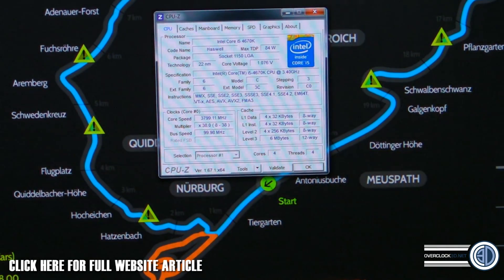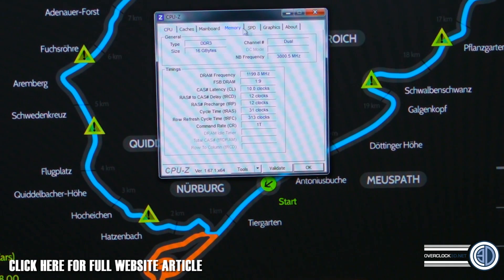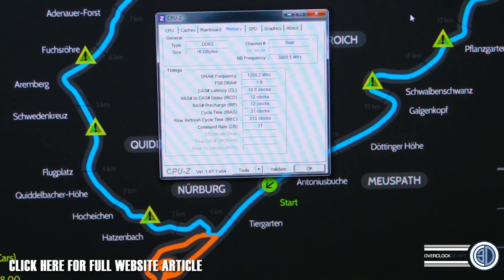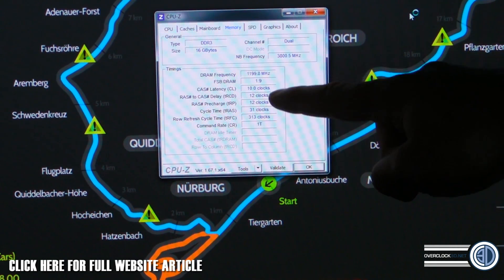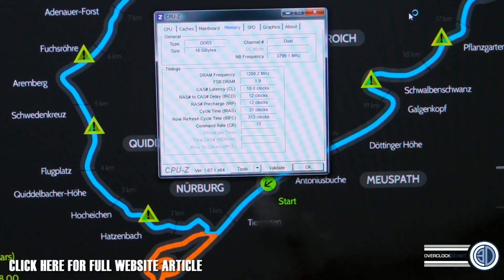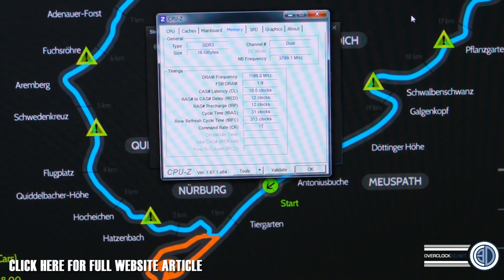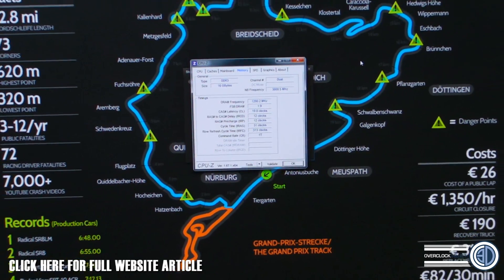What we can do once we're in the desktop is open CPU-Z again. Back to the memory tab — now we can see 1200MHz, times that by 2 equals 2400. Timings are 10-12-12-31 with a command rate of 1T. That's it — your memory settings are now manually set.